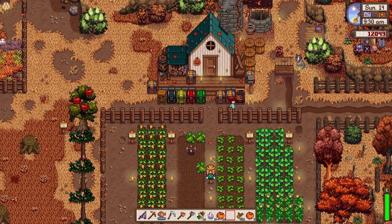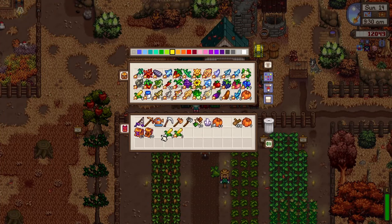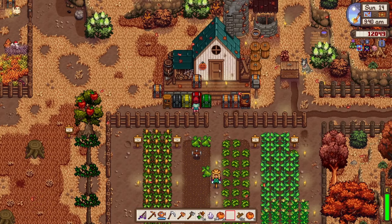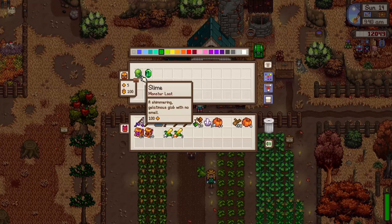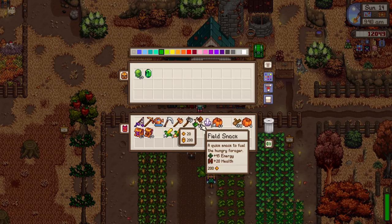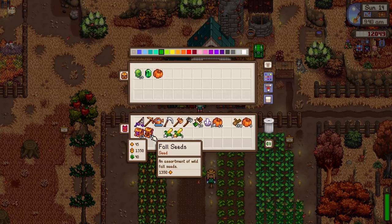But first, let's sort out our inventory. This golden pumpkin is going straight to our golden chest, and we're going to store at least one in case someone needs it. There you go — okay, there's a funny thing going on here with the inventory. Let me sort that out.